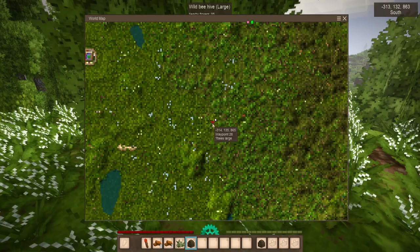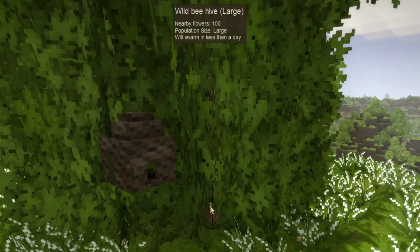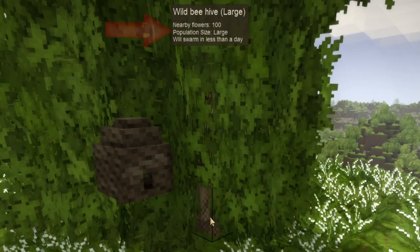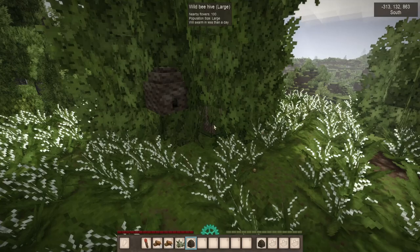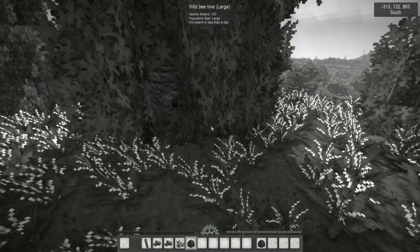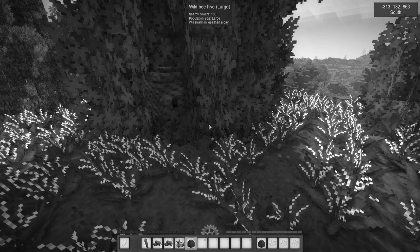Set up a little marker on your map so you know where to come back to. You can also start setting up a new home for when the bees are ready. It now says nearby flowers: 100, population size: large, will swarm in less than a day. It might say a lot more than that depending on the number of flowers. If you only have a few flowers nearby, it might take several days or even weeks — or it might never swarm if you don't have enough. The hive won't swarm unless your population size is large.